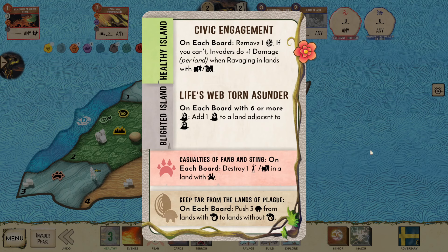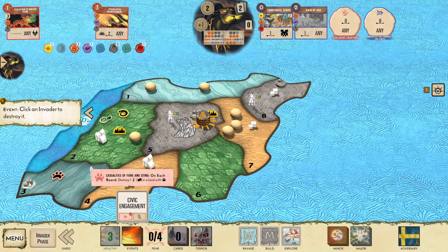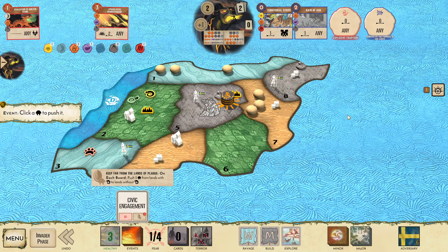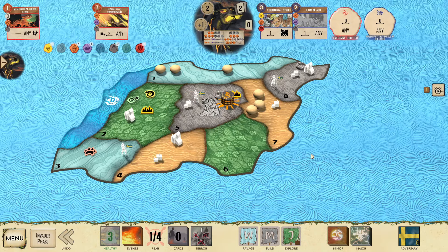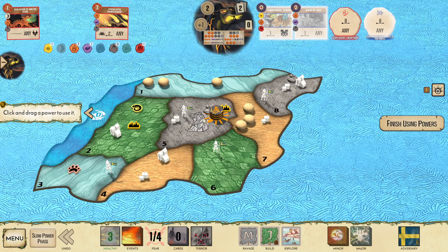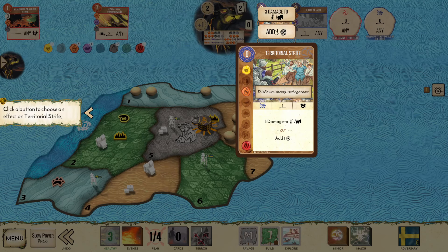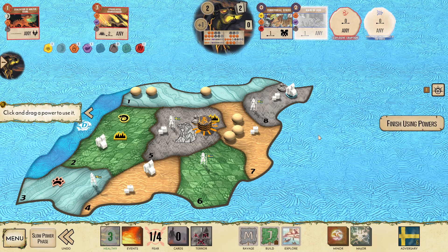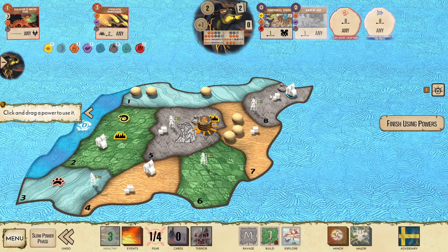Civic Engagement — look at this, playing around it! Got that beast damage, and I get to pair up my Dahan just how I had planned. Beautiful. The explorer is jungle — I had the wilds there but that event led me to push the Dahan out. This is pretty much the game won at this point. Territorial Strife here.